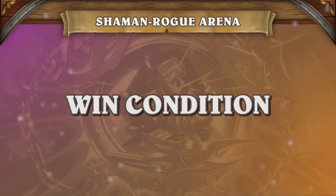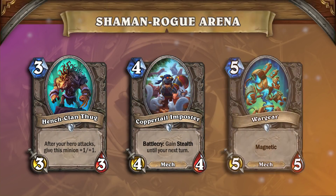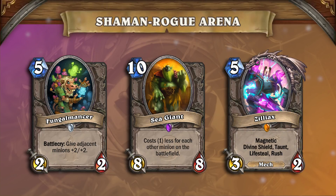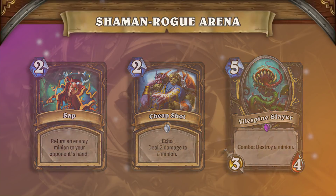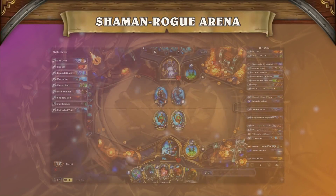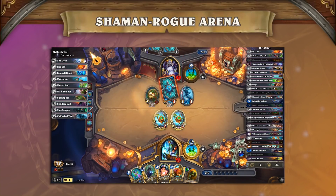Now let's look at the deck's win condition. It wants to curve out with a dagger on turn 2, followed by strong 3s, 4s, and 5s. With Fungomancer, double Sea Giant, and some Mech Synergy, we can try and finish games past turn 6. We have the removal to get through taunts, and we have enough taunts and healing of our own to ward off early aggression. With all of this in mind, let's take a look at how this deck did against similarly strong decks toward the end of this run.